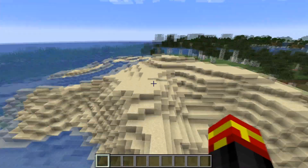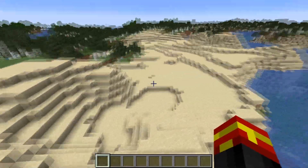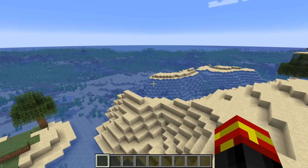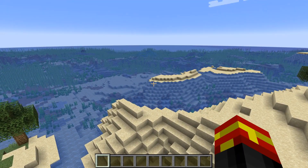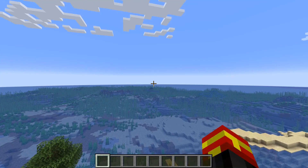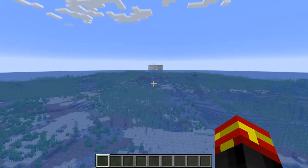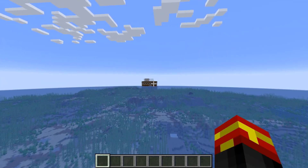This is actually the spawn point of the seed. You end up spawning on this beach next to the sea. In order to get to the Woodland Mansion that's in this ocean next to us, all you need to do is leave the beach right here and head into the ocean, and there it is.